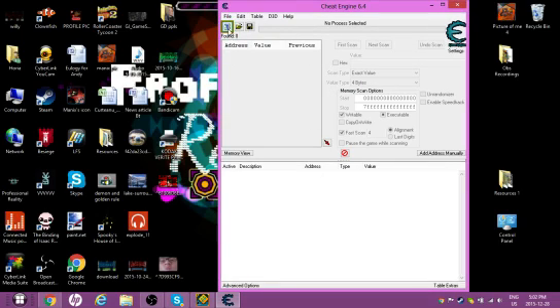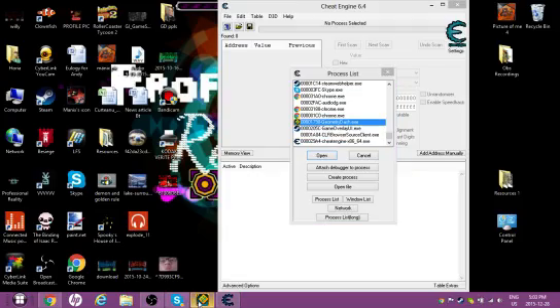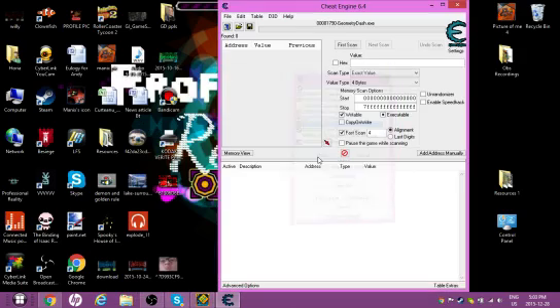Then we will go in here and select a process to open. Look until you can find GeometryDash.exe — you have to have GD open, of course. So yeah, open Geometry Dash first.